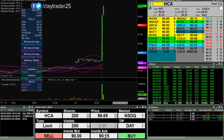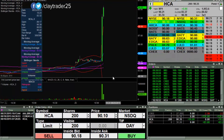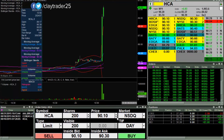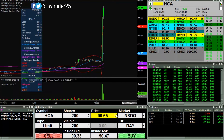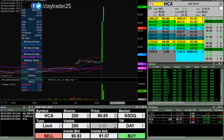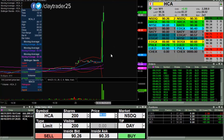We have an alert here — HCA is going bonkers for some reason. So I try to build a position up into this. Got a quick $50 out of it but I will look to start over again. This one is going pretty fast. So I'll try at $75. Got those. Okay, so I'm all out there. Now let's start over again — let's see, $91.